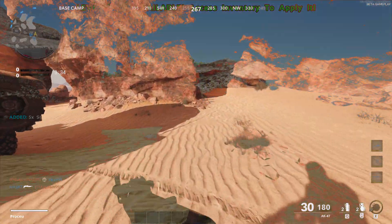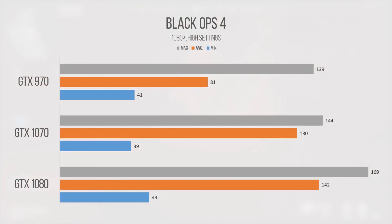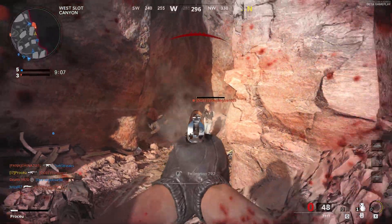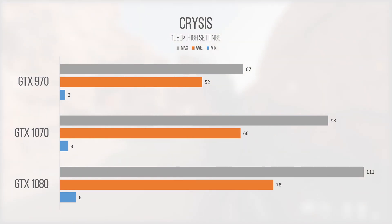Both Black Ops games tested today performed similarly in terms of percentage differences between cards. However, Black Ops Cold War was much more demanding on the 970, averaging 58 FPS while the 1070 averaged 79 FPS. Cold War frames also dropped suddenly when the screen filled with sprites, and it felt almost unplayable without V-Sync due to micro stutters. Crysis showed single-digit minimums across all cards, but the 970 still pulled a solid 52 FPS average over our 10-minute session — better than expected.